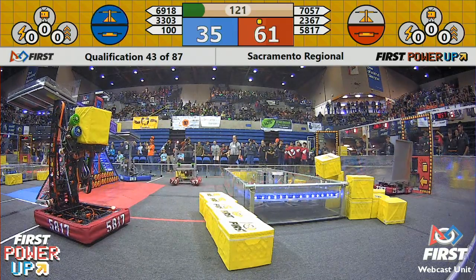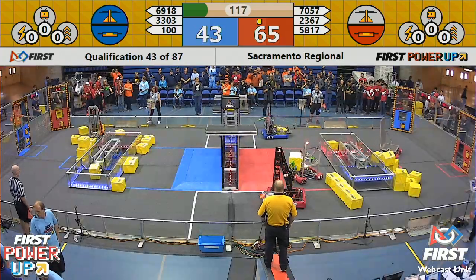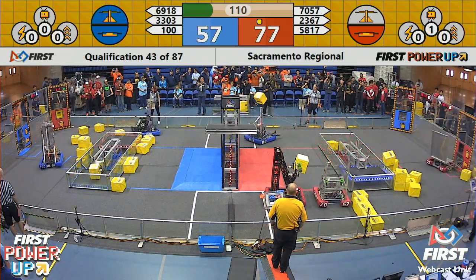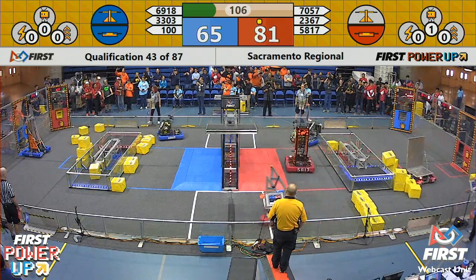Unirex — they've got the power cube in their machine, but the blue alliance has claimed the scale first. Blue alliance currently with the double possession, both the switch and the scale. They are going to catch up here in about the next 20 seconds or so if the red alliance doesn't take any action.